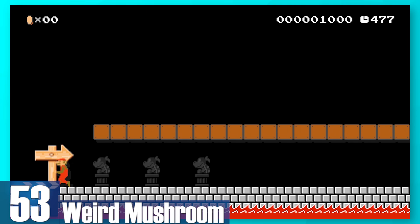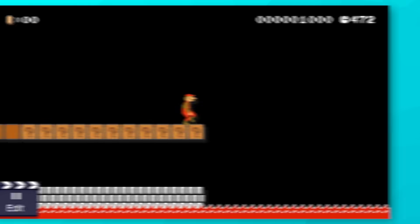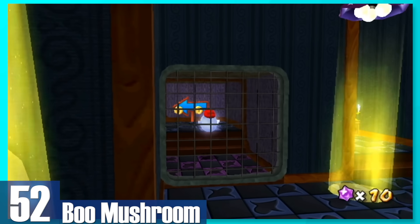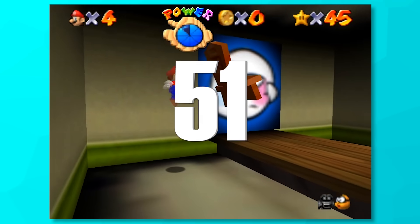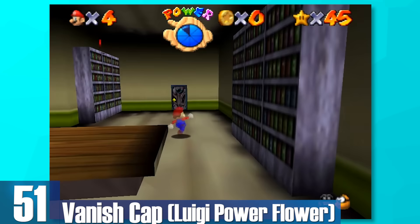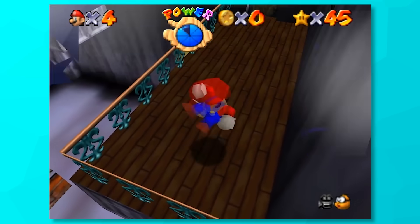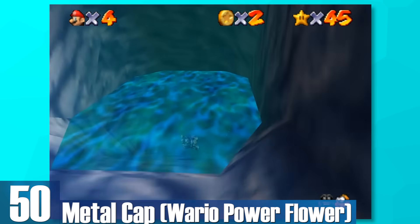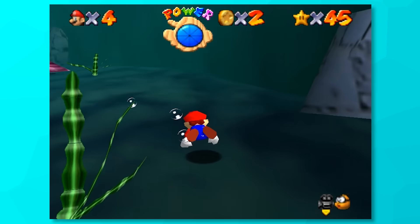53: Weird Mushroom. It's basically the Super Mushroom, but now you have a slightly better jump and you look pretty lanky. 52: Boo Mushroom. You go temporarily invisible and float through certain walls. However, you move really slowly and you'll lose your form if another Boo or light touches you. 51: Vanish Cap. It's really similar to the Boo Mushroom as you can pass through certain walls for a short period. However, this cap lets you keep all of Mario's moves, making him much more useful. 50: Metal Cap. With this you can walk on water and you're invincible. It sounds pretty great, and it is, but the Metal Cap only lasts for a brief period of time, which really nerfs its potential.